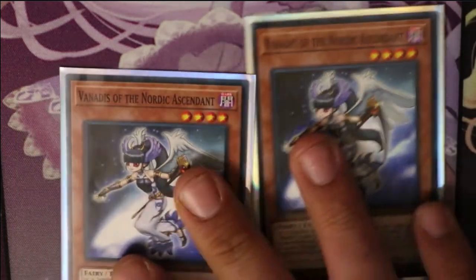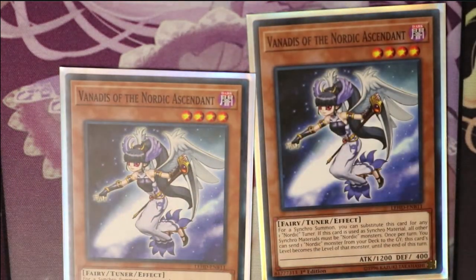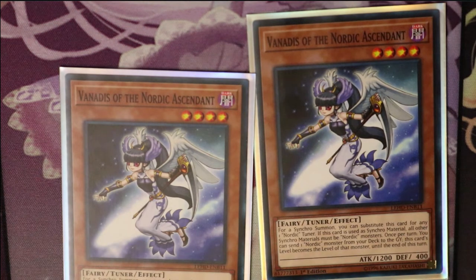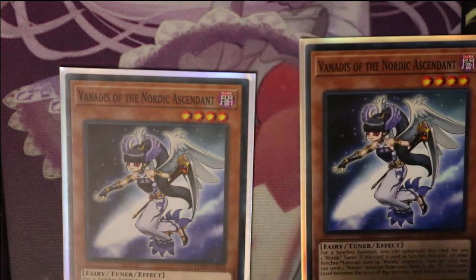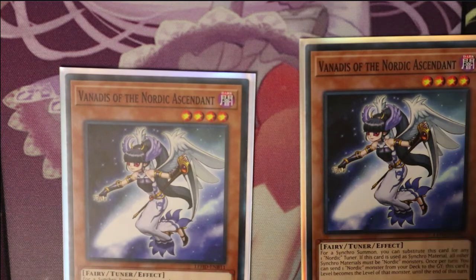Next, you're going to run two Fernandes of the Nordic Ascent. For a synchro summon, you can substitute this card for any one Nordic tuner. If this card is used as a synchro material, all other synchro materials must be Nordic monsters. Once per turn, you can send one Nordic monster from your deck to the graveyard — this card's level becomes the level of that monster until the end of this turn. So she can substitute as a Nordic tuner and change her level. That's why you run two of her.